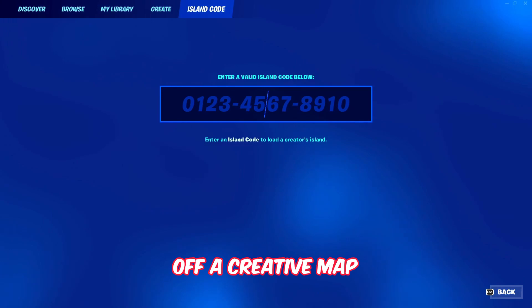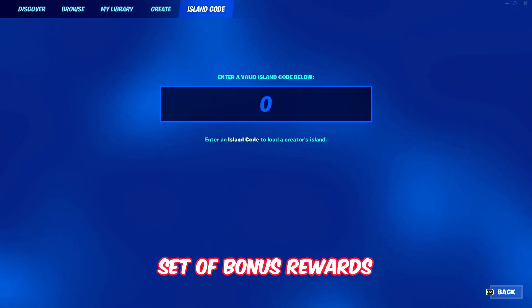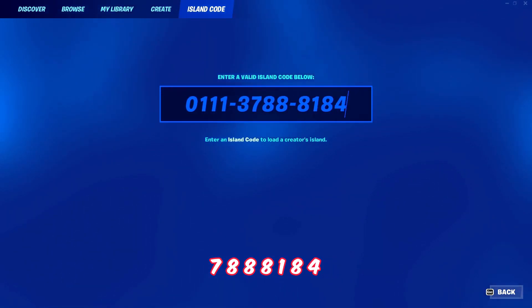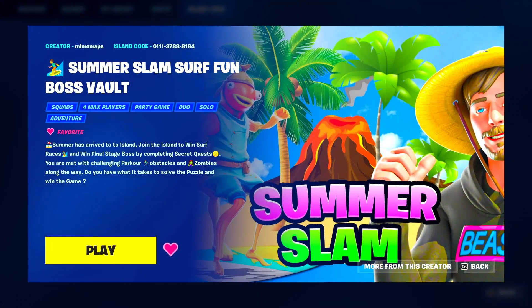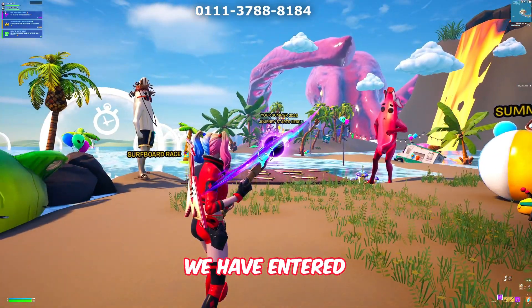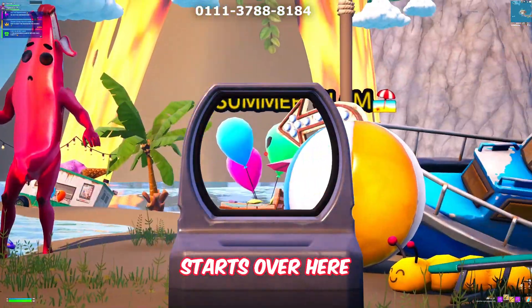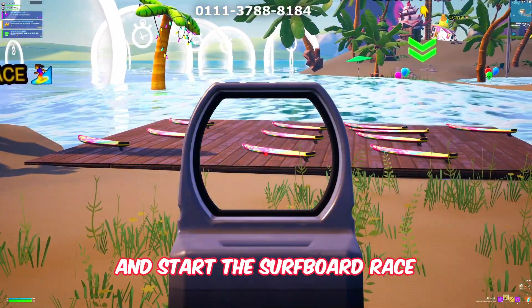Now go ahead and leave the game, then enter the island code for the Fortnite Summer creative map to gain the bonus rewards. The island code is 0111-3788-8184. Press enter to load the official Fortnite Summer map. There we go — we have entered the Fortnite Summer 2023 map, and your Summer 2023 journey starts here.